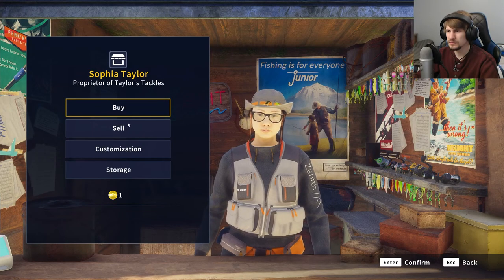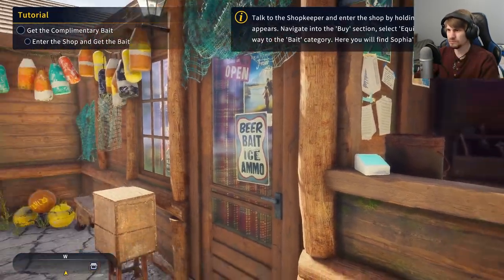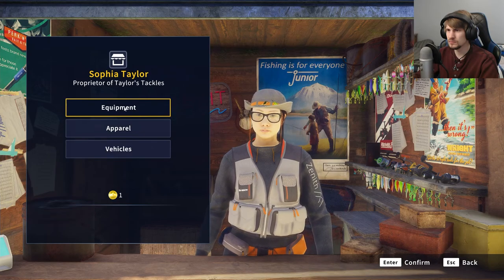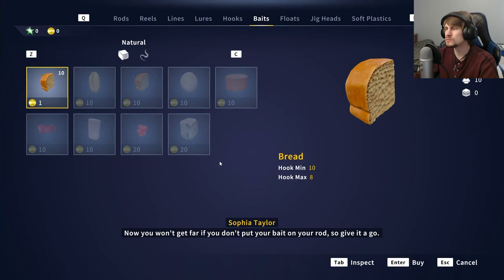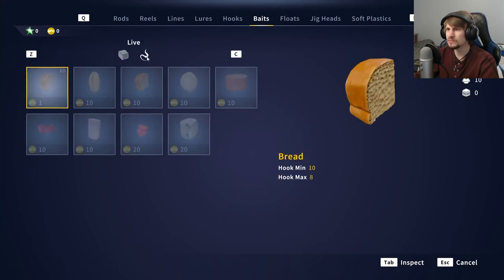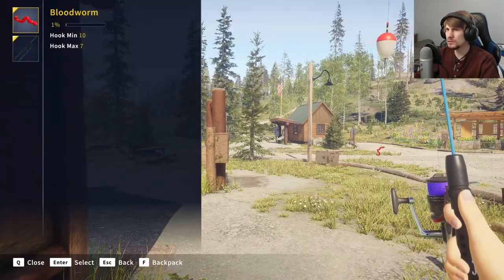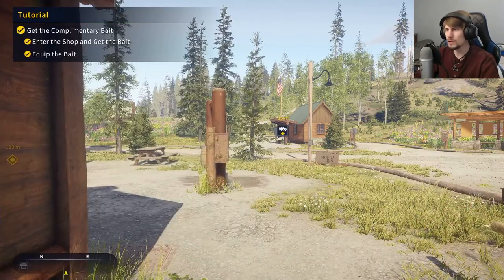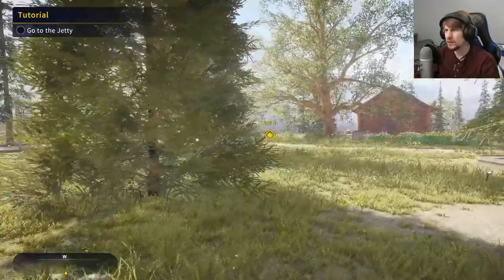Okay, enter the shop and get the bait. So, baits — there we go. You won't get far if you don't put your bait on your rod, so give it a go. Natural and live baits. Get the rod out, go to queue — okay, that's how you do it. We'll try to get this next little tutorial option completed.